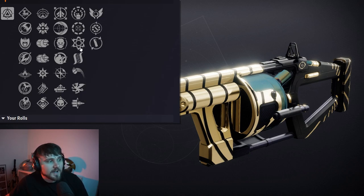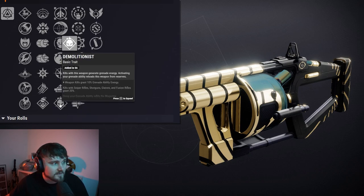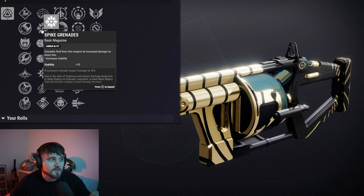In the left hand column, you have Envious Assassin, Auto Loading, and Demo, which are all excellent options as well. As far as the magazine goes, there's only one option, and that's gonna be Spike Grenades, which does a little bit more damage.